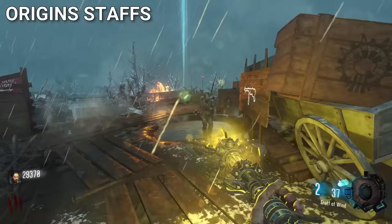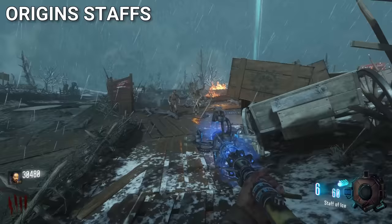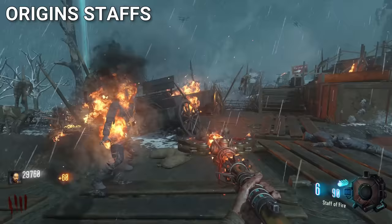The Origin Staves might be the most loved Wonder Weapons in all of Zombies. They're fun to build, each one is different and engaging in their own way, and they were the first elemental Wonder Weapons that players had seen at the time.